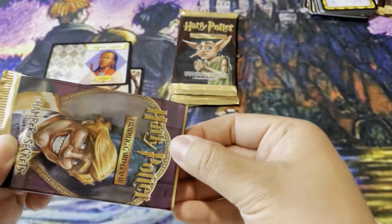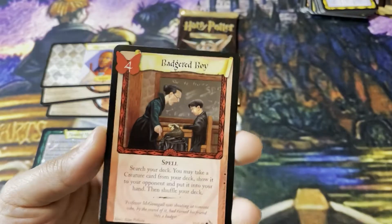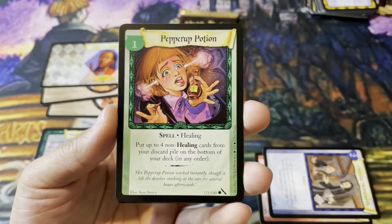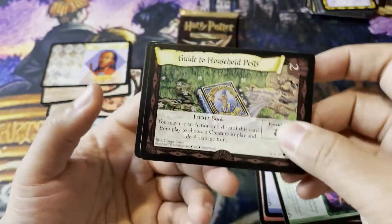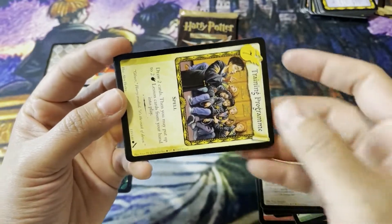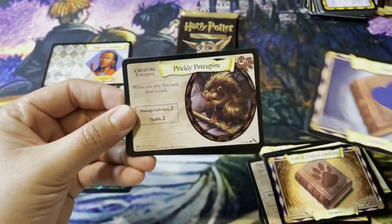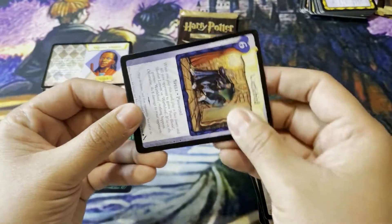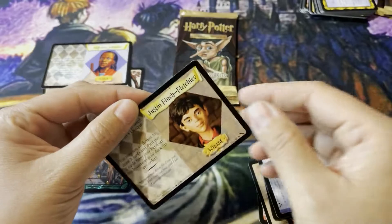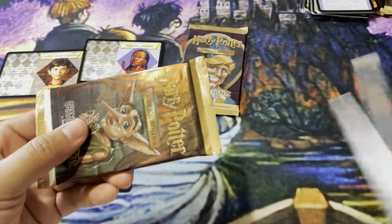All right, let's keep it going — Number Four. Badgered Boy. Overdue Homework. Pepper Up Potion. Guide to Household Pests. Ravenclaw Eagle. Training Program. Prickly Porcupine. Wattle Bird — for those that like the password deck. Justin Finch-Fletchley. Not bad.